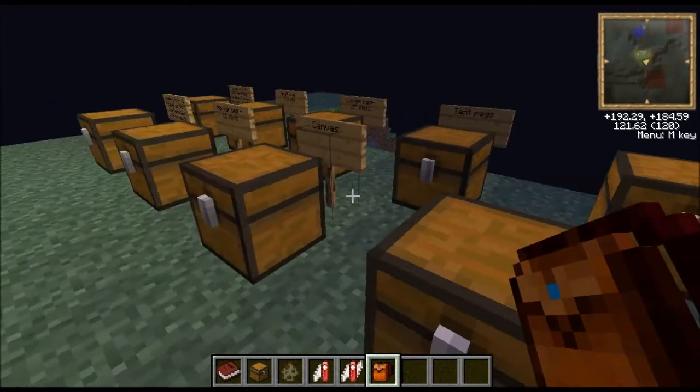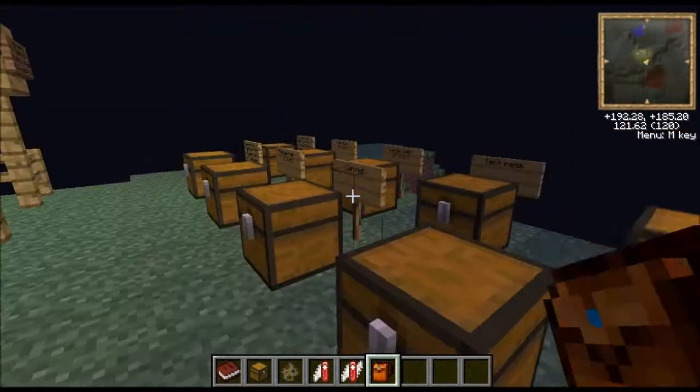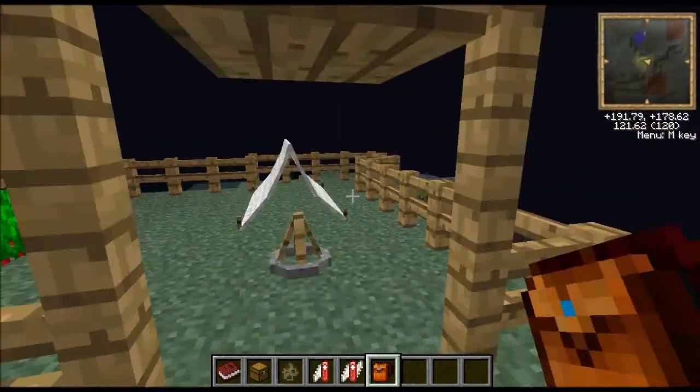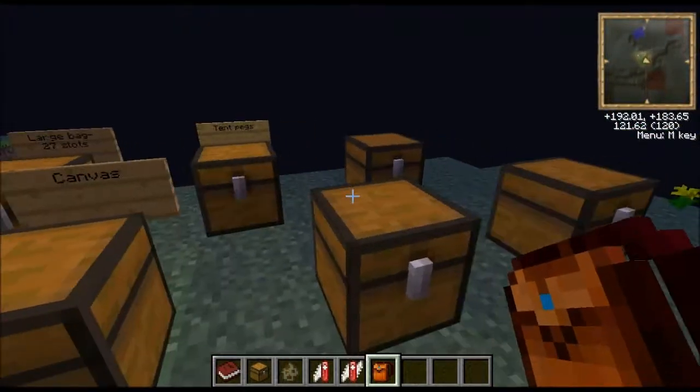With tent pegs and canvas you can make the tent. You use five canvas as you would craft a helmet, and then two pegs either side on the bottom - that'll make you a normal tent. This is a decorative tent, like that one over there. It has nothing inside it, you can't use it for anything - it's just there to be decorative.